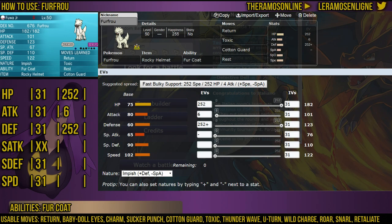With your FurFro, you're going to want to be Impish. This is to maximize your physical defense. FurFro does have naturally high Special Defense at 90, and its Defense stat is 60, but it does get doubled because of its ability Fur Coat, which basically halves damage from physical moves.